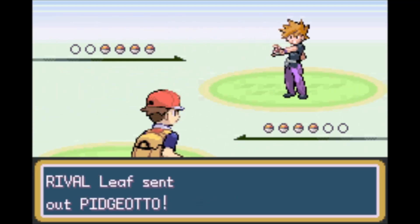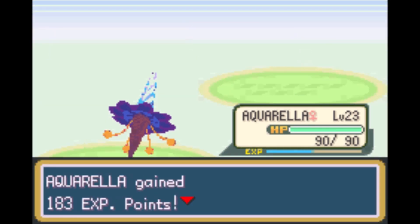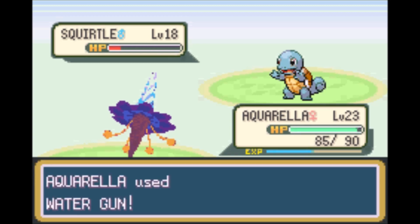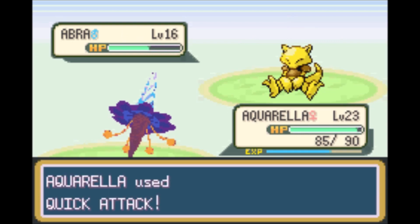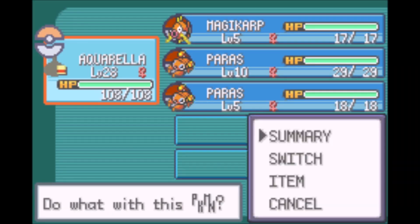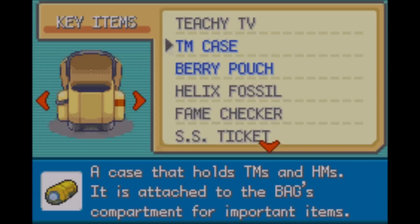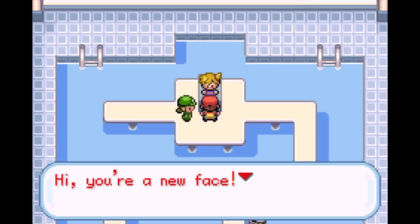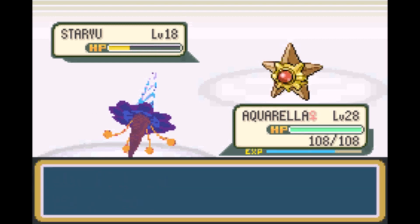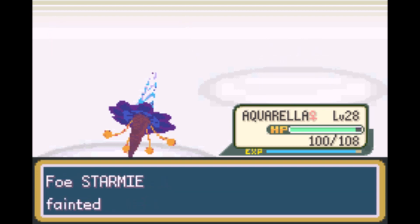The biggest threat in the second rival battle is Sand Attack on his lead Pidgeotto, but I have a good level advantage thanks to my EXP group, and Rock Tomb should just one-shot it provided it can land a hit. His starter hasn't evolved, and his Abra can't even attack yet. Misty should also be pretty trivial due to my typing, and although her Starmie is clearly faster, the only realistic way I could lose is if I got confused by its Water Pulse. I set up Light Screen to discourage special moves, and it seemed to work out, since her Starmie used Swift instead of Water Pulse. It was a simple two-shot with Secret Power anyway.